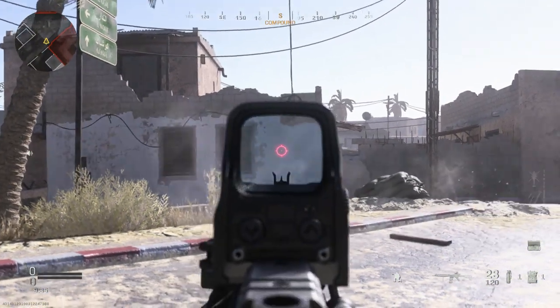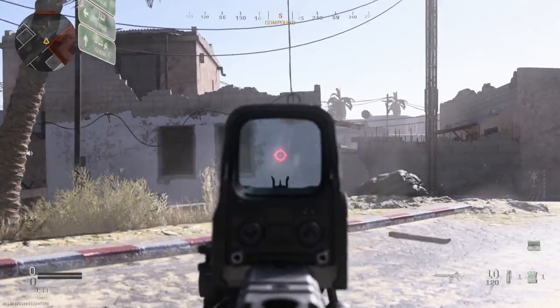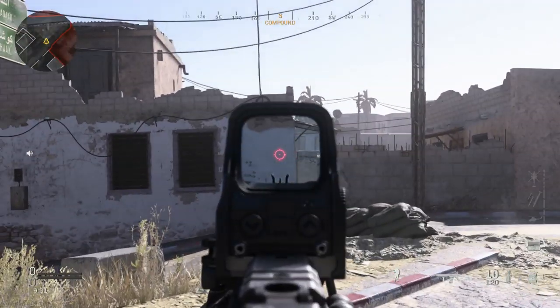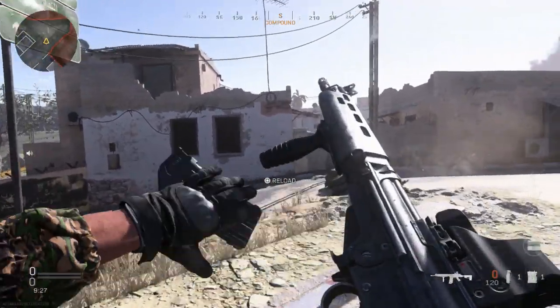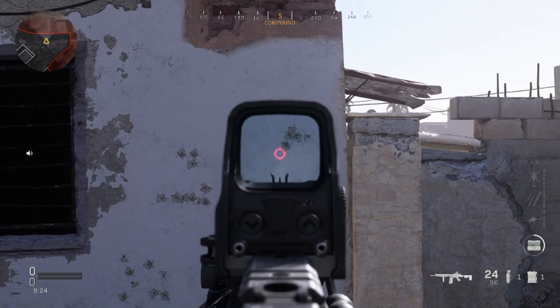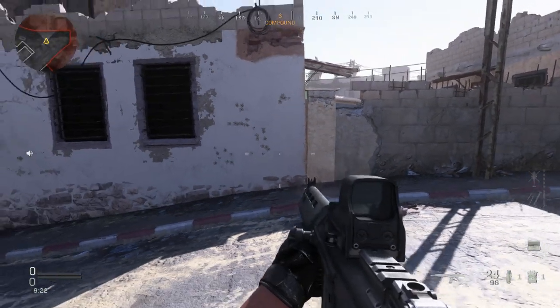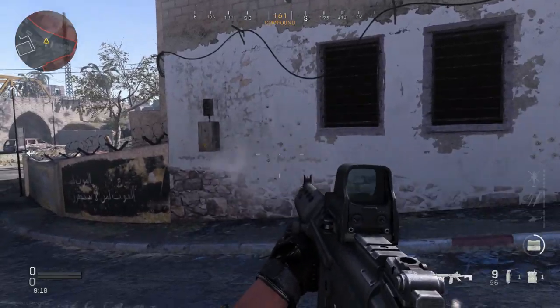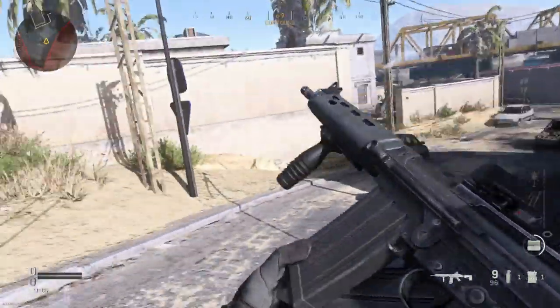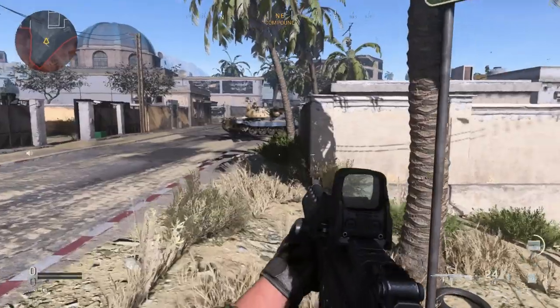If we crouch, the rate of fire is as fast as you can pull the trigger. You can see how accurate it can be if you're good at controlling your recoil. Hip fire on this is not really what you want to be doing — pretty big spread — so always worth checking that out.